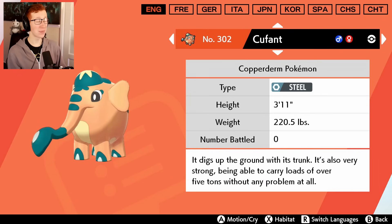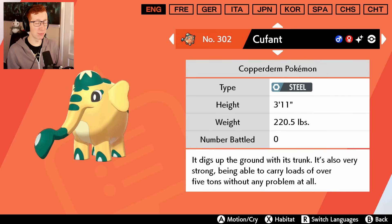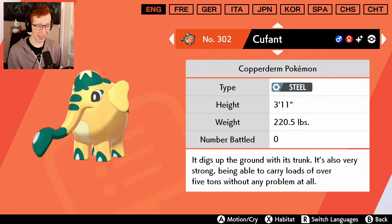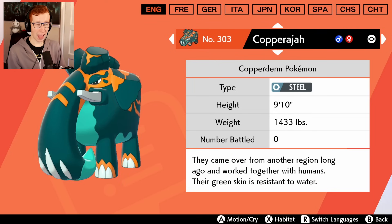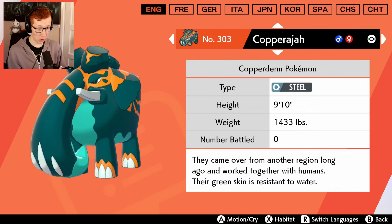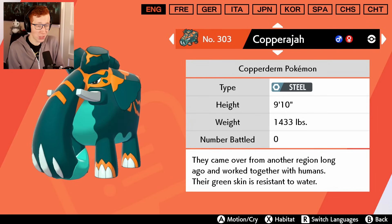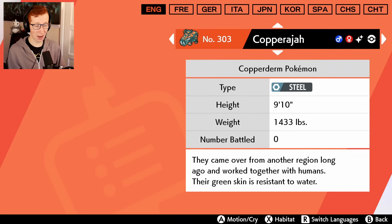Cute Falinks - I love this, it's one of my new favorite additions. This thing is fantastic. And it has a shiny I like - it's nothing spectacular, won't stand out and pop out in front of you, but it's still nice. Nice little yellow, nice little green going on there - it fits fine. And then we got Stonjourner - the big old rectangle. That's a good shiny, that's just straight up a fine shiny. Got the nice yellow on there, got a darker green - I can dig it.